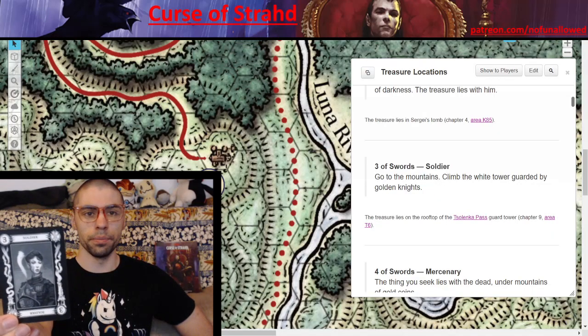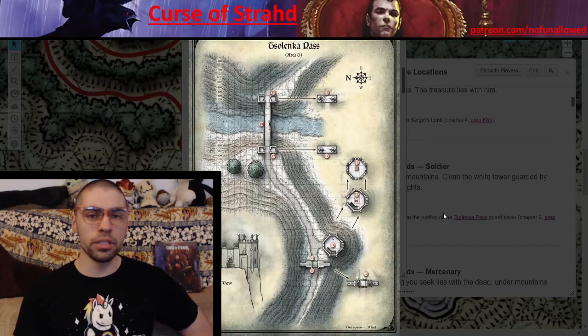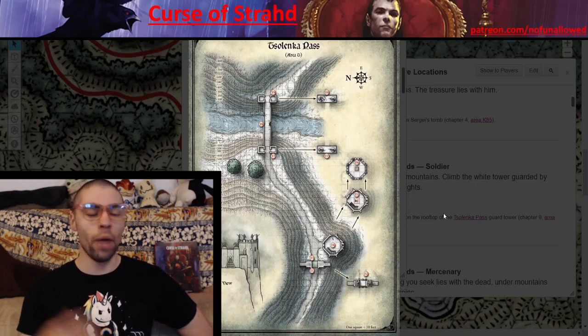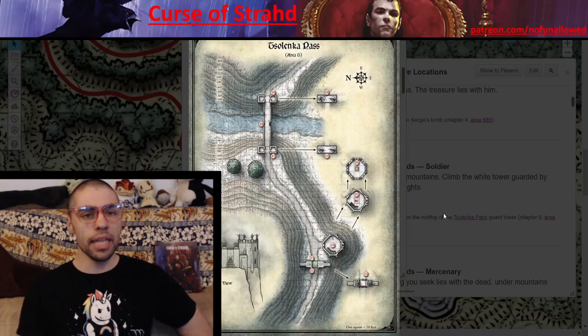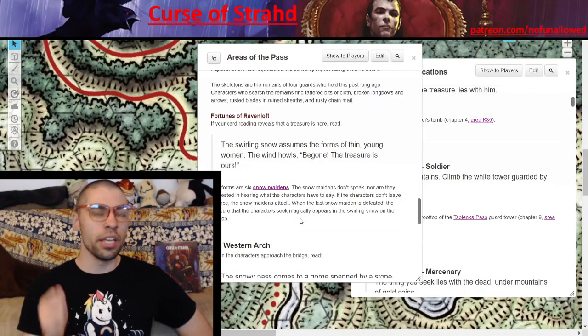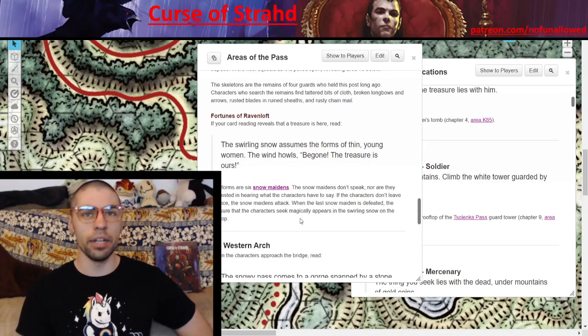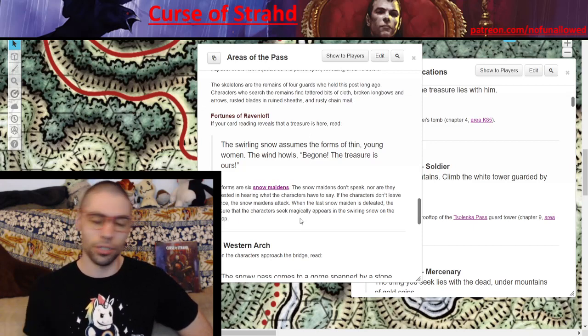Three of Swords — Soldier. 'Go to the mountains. Climb the white tower guarded by golden knights.' The item your players seek is located at the top of a tower right past the Tsolenka Pass gate, making this an incredibly difficult one to get to. Your players have to overcome the Tsolenka Pass itself, then go through the gate, and once they get to the top they'll be attacked by a bunch of snowmaidens. The swirling snow assumes the form of thin young women. The wind howls: 'Be gone. The treasure is ours.' Your players will get into a fight with six snowmaidens, which are just reflavored specters.